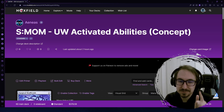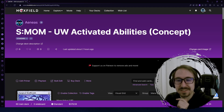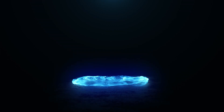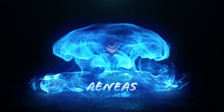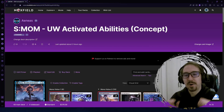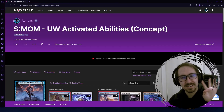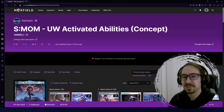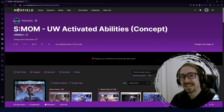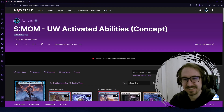We are continuing the top five new brews of March of the Machine — we're at number four — with a spicy blue-white activated abilities deck. Let's get into it.